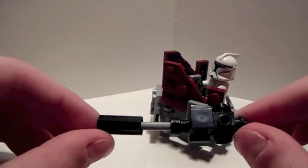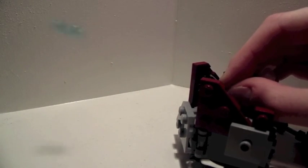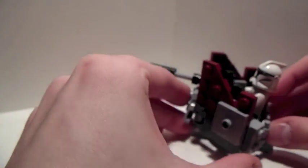I actually took a gun from the Echo Base set and modified it a little — I thought it would look cool on here. But you could also take a gun from the new LEGO Star Wars sets and put it on there so you could get some real live action. If we let it focus, we can flick the stud or press on the thing to make the stud go flying.